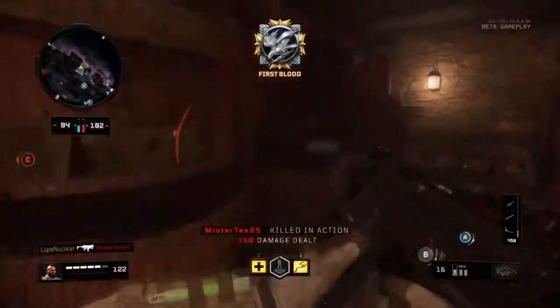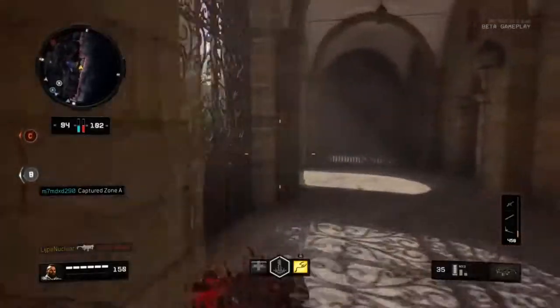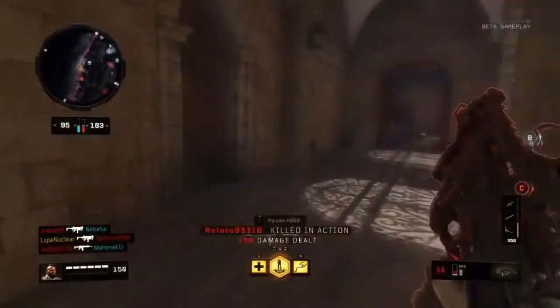That's Nuklear's class, but let's go into the class that is best to get nukes with the MX9. It's the MX9 with rapid fire, advanced mags, and high calibre, the stim shot, and the perks scavenger, dexterity, and ghost.